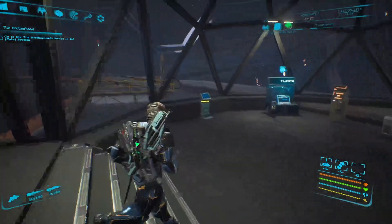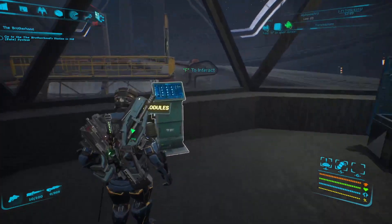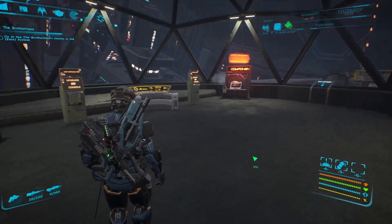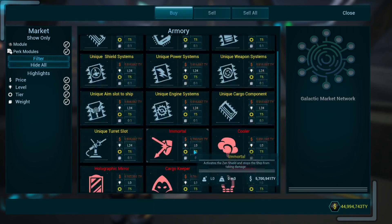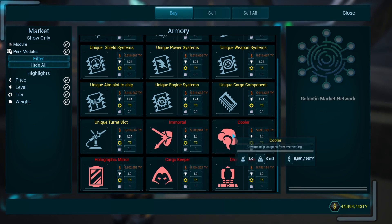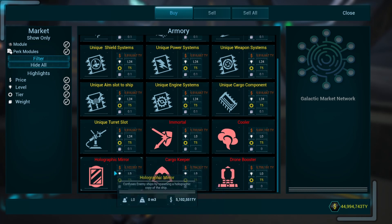Prior to this patch, if you wanted the perfect ship you would actually have to save and load repeatedly until you found the ship with the perks you wanted. But as of this patch you can actually change out your perks on your ship, so you can get Immortal, Cooler, Drone Booster, Cargo Keeper, Autographic Mirror, and much more.